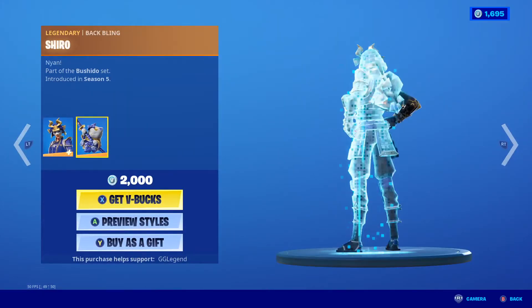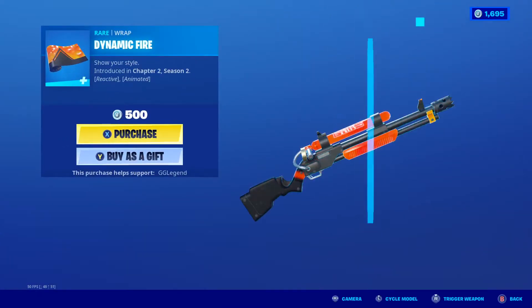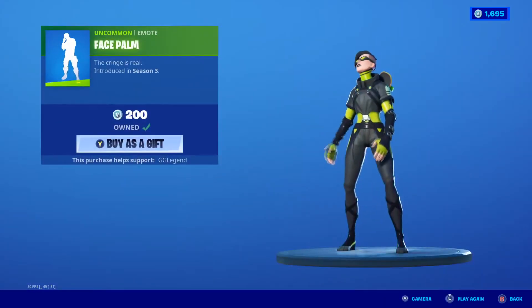He May is here with Shiro, very nice. Barhound is back with a Crested Cape. We have Dynamic Fire and this one is actually a reactive one — it just changes color, it's RGB. Facepalm.